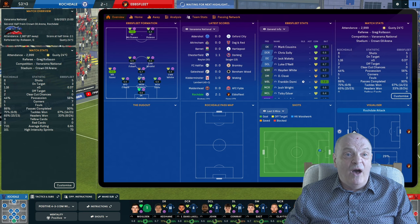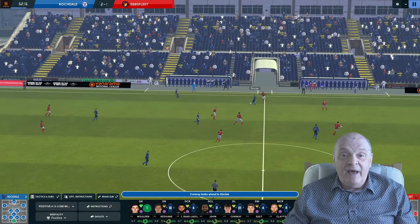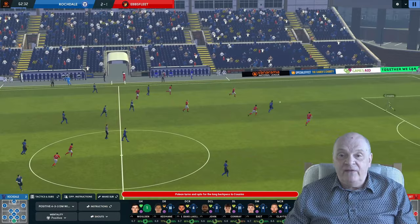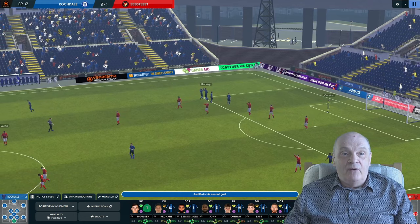We kick off the second half, and to be honest, we don't really need any highlights — I've had games where there were no highlights in a whole 45 minutes, which would suit me fine. Then Sinclair plays it forward to Rodney, who looks like he knows where the white round thing goes — and yes, it goes between the two white sticks. Rodney picks up a loose ball and fires it into the back of the net. Well, when I say fires, he just passes it in.